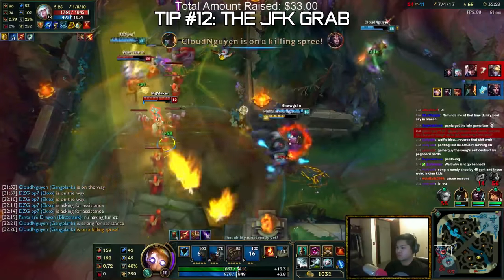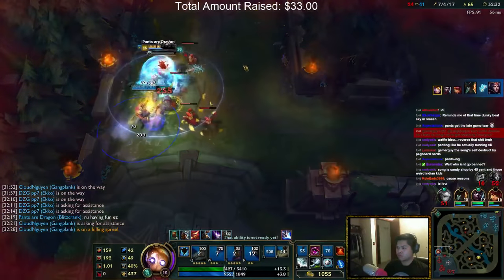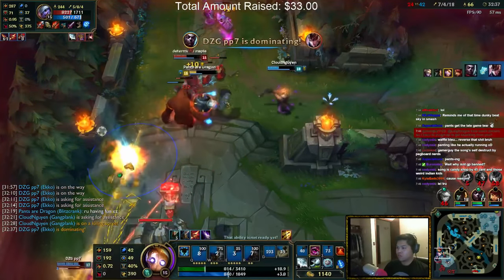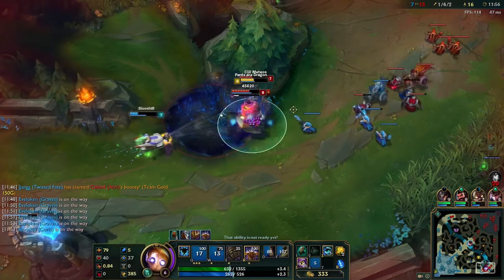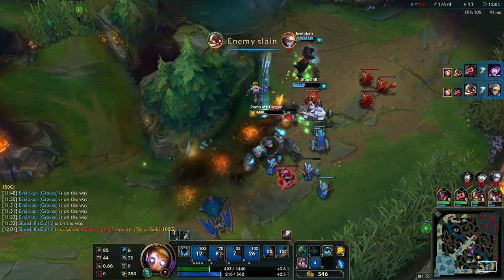Next up is a trick I call the JFK grab. Originally it was called the 'just kidding grab,' but that's lame. Basically what the JFK grab is: you pretend you're going to grab someone by mimicking the movements of when you're about to grab, and then all of a sudden you grab another person instead. You run out toward someone, they think you're targeting them, and then you pull a JFK and grab someone else entirely.